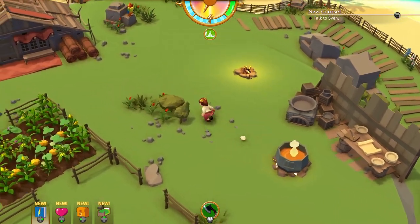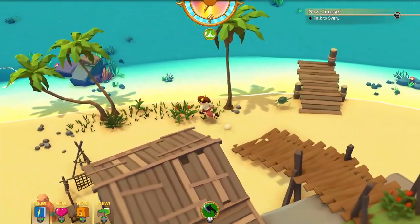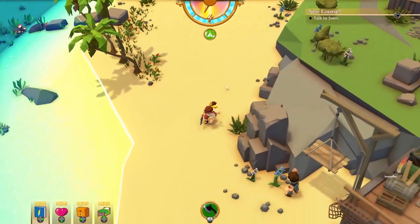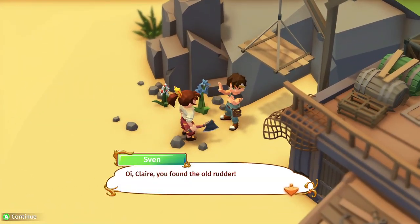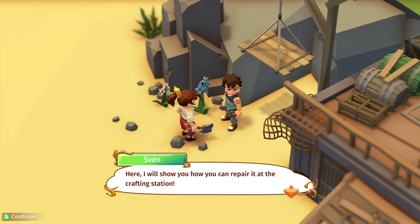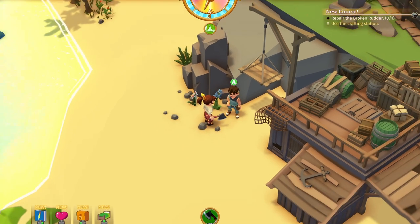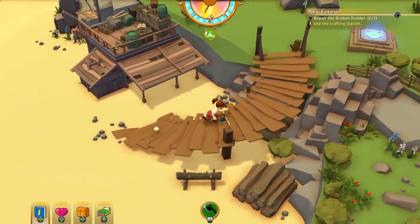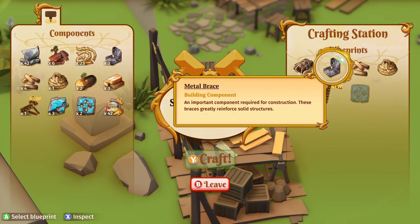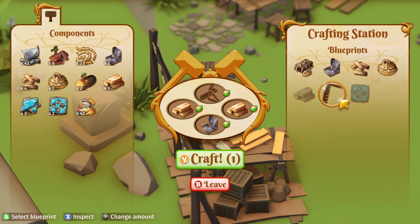We need to talk to Sven now. Let's go see Sven. Oh hey Claire, you found the old rudder! Here I will show you how you can repair it at the crafting station. Reliable rudder blueprint — okay, I guess we're gonna do the hard work because Sven is too busy to do it. Reliable rudder — we've got everything we need.